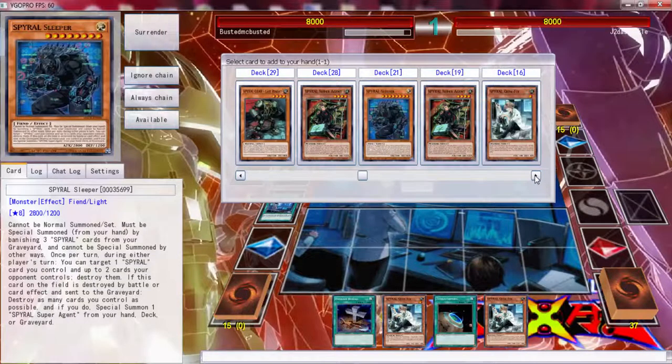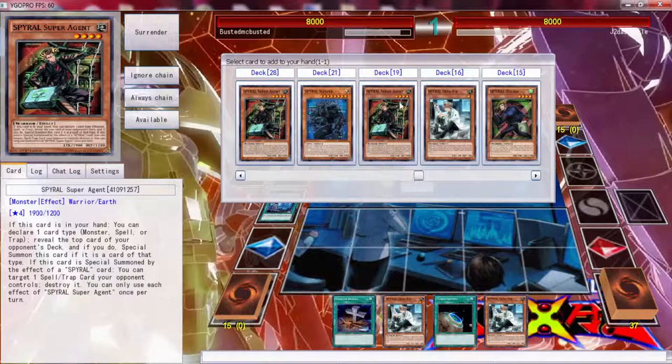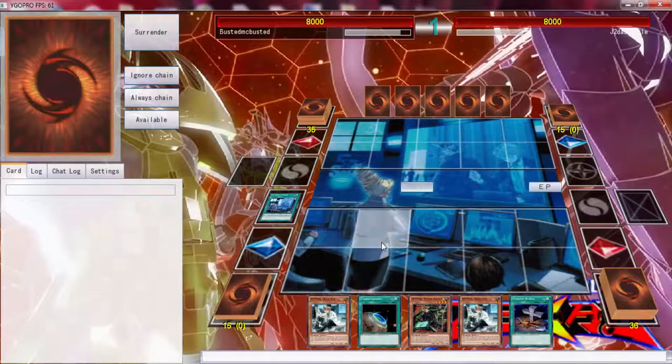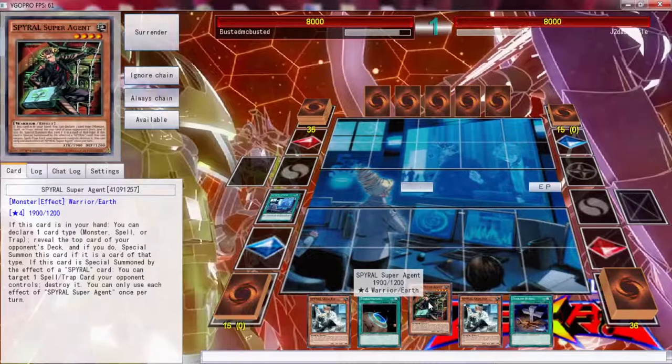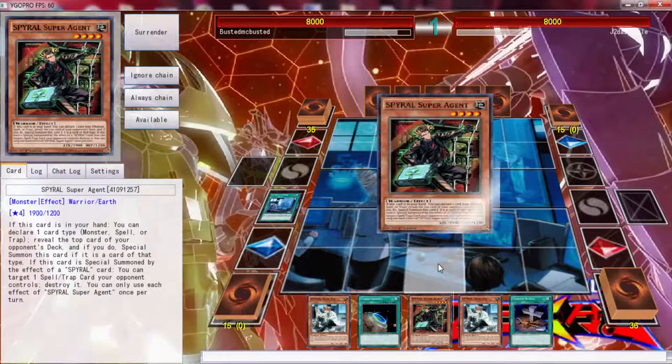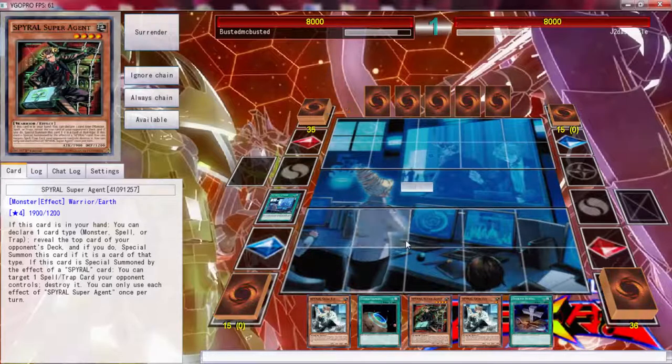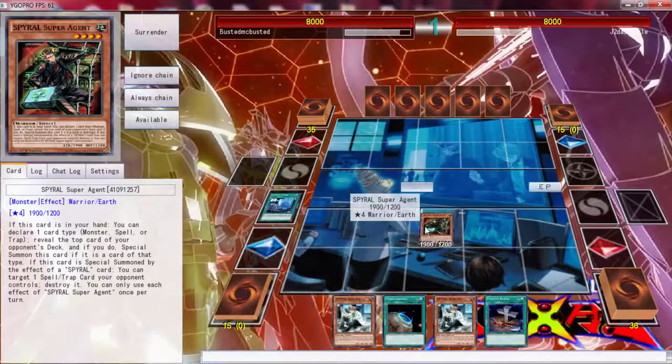We're going to start off with the Super Agent and hope we hit correctly, because if we do we can do some good stuff. We're going to call monsters — let's see... Oh, we hit it! And it's an Agent!